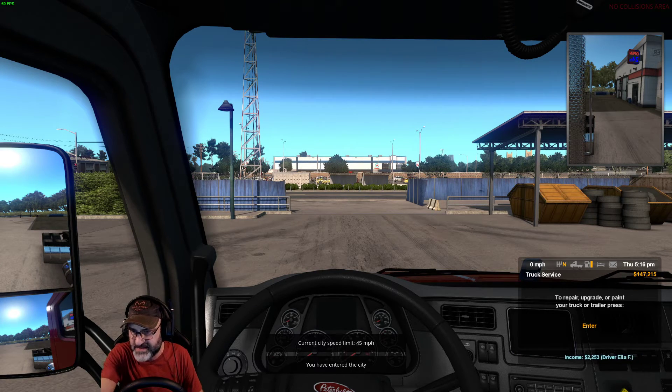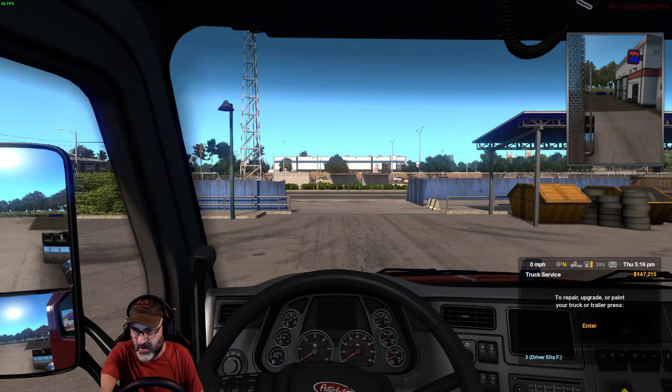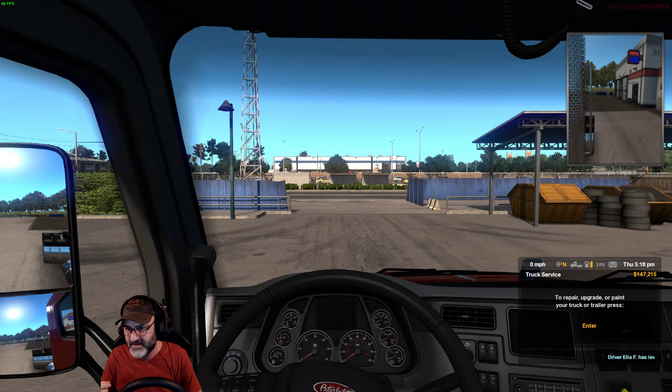Income $2,000, driver Ellie. It worked! F7 and Enter and having yourself towed somewhere. Look at that — $1,400 from Ellie. Income $1,000 from Ellie. All their income is coming in now. Another $1,700. Driver Ella has leveled up. $3,400 from Ella.